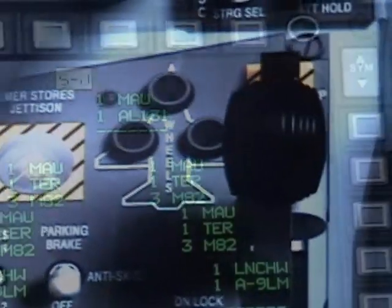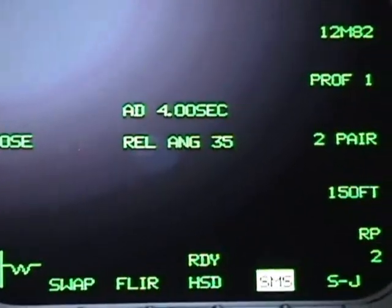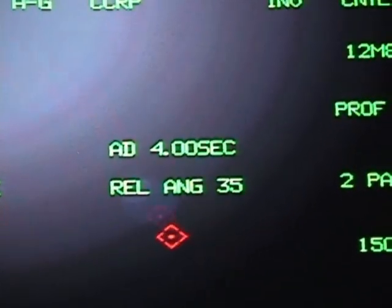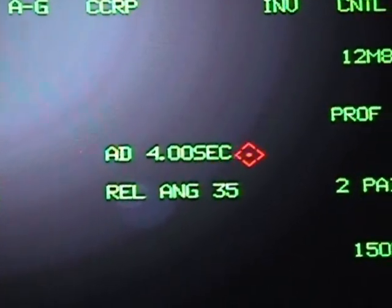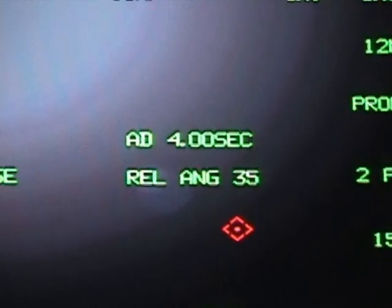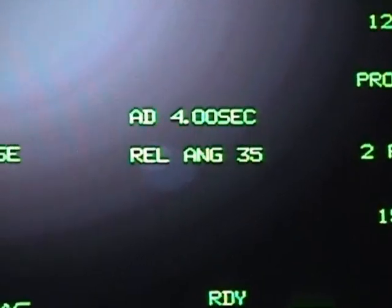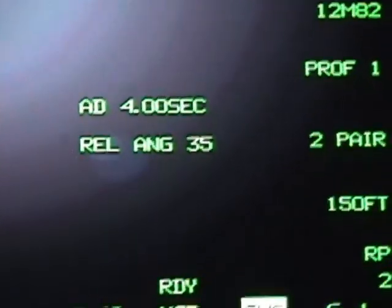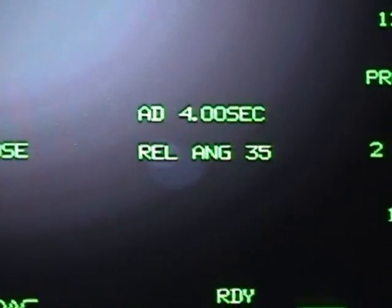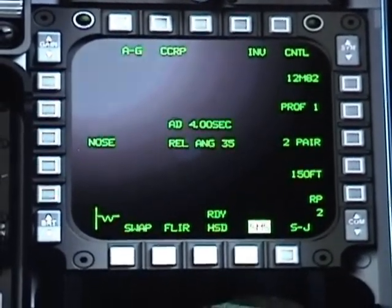Going back to the previous page, we have a display telling you what the current weapon is set to. Right now it has an arm and delay of 4.0 seconds and your release angle is 35 degrees. Based on what kind of weapon you have selected, you will see arm and delay, burst altitude, or release angle. That's it for the unguided weapons — more or less what you need to know about your right MFD.